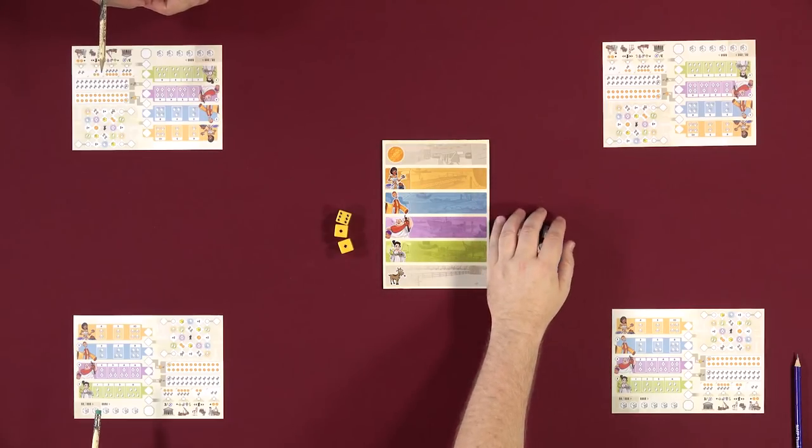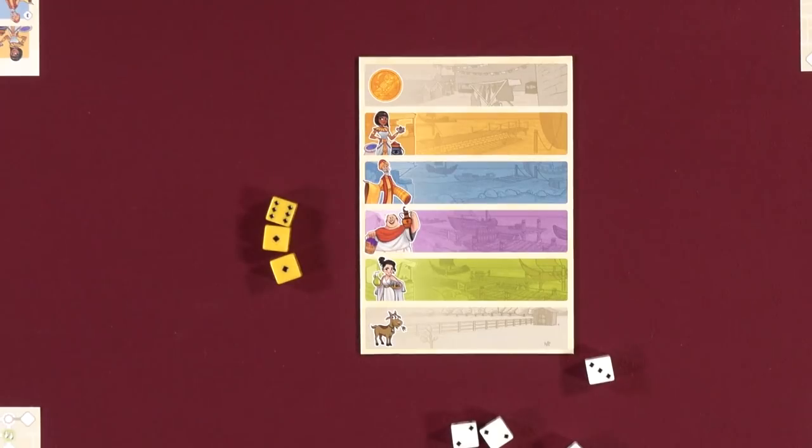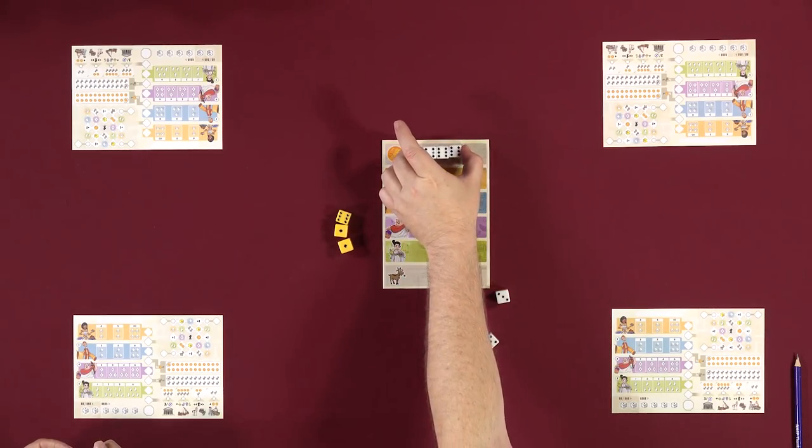Hey Rusty, will you teach us Corinth? I will teach us Corinth. In Corinth, we are going to the harbor and collecting goods to sell at the shops, or collecting goats and gold to build our best market. At the beginning of each round, the starting player takes these nine white dice and rolls them. With what's rolled, we place the dice into the appropriate districts within the harbor. We find all the dice of the highest value — in this case, three sixes — and place them in the topmost district.